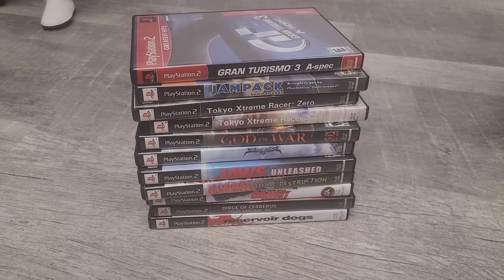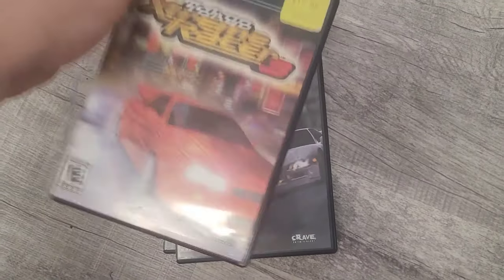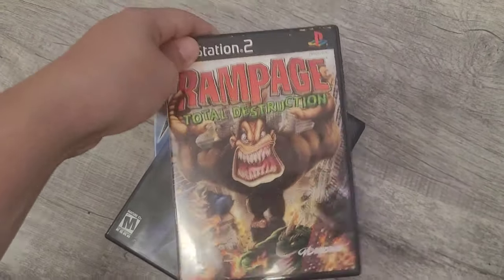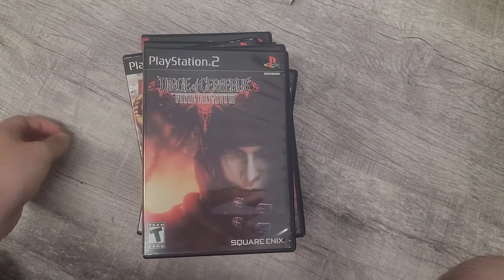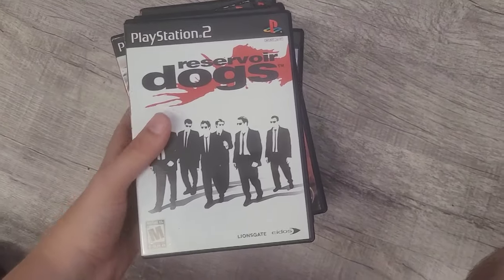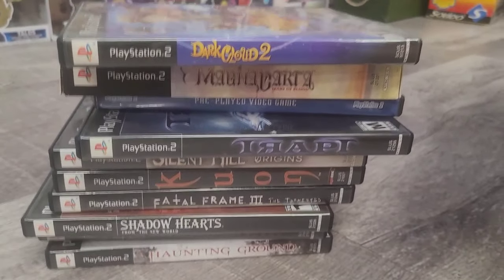Here are the rest of the PS2 games — I'll run through them quickly. We got Gran Turismo 3, Tokyo Extreme Racer 3, God of War 2 with both discs, Sly Cooper 3, Jak: Unleashed, Rampage Total Destruction, Burnout Dominator, a Final Fantasy title I'm not familiar with, and Reservoir Dogs. Just this rare bundle alone is worth at least a thousand dollars and some change — insane.